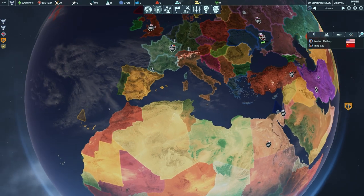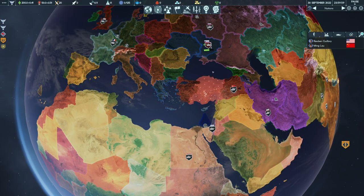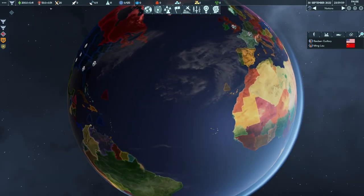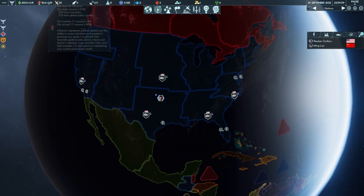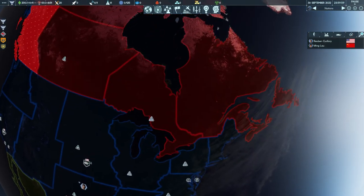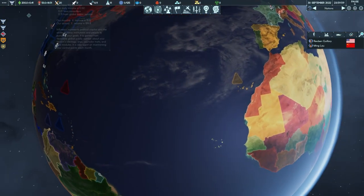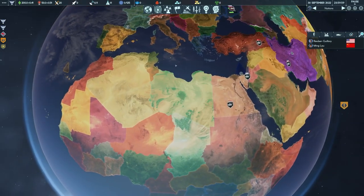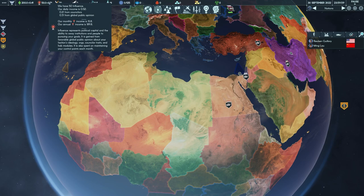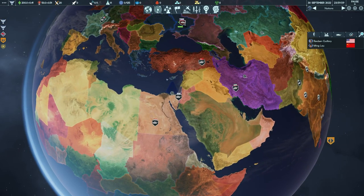Then we have influence. Influence is essentially your political capital — probably about 60% of the missions and things you'll be doing early game are going to be influence-related. Getting your influence income up as high as possible early on is pretty important. A couple of ways to do that: number one is global public opinion — the more popular you are, the more influence you'll make. Your monthly income is also based on counselors and various other things.